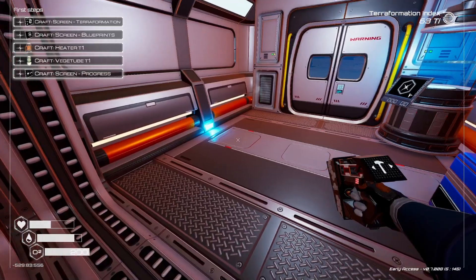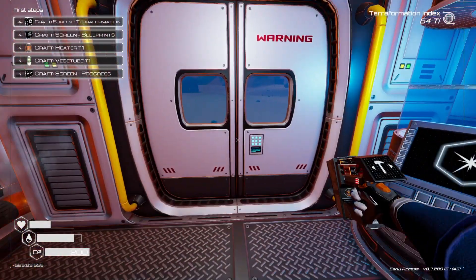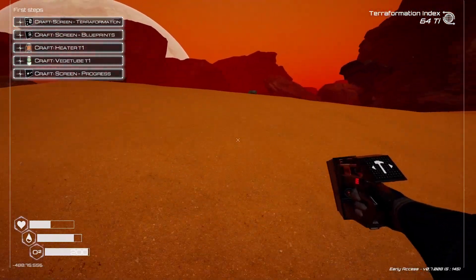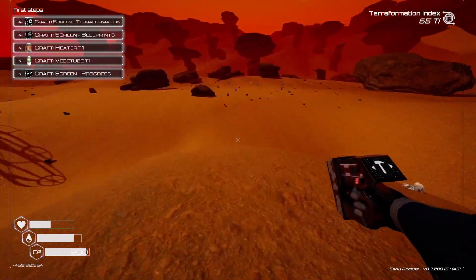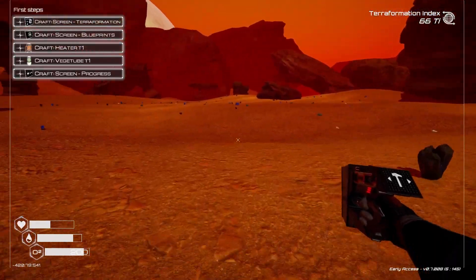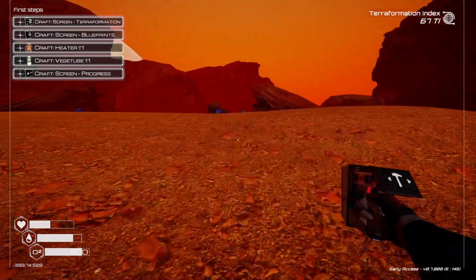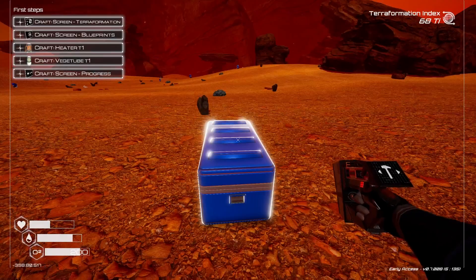Now let's build. We have to open up some of these crates. There's one out here — need some — oh, got a couple of iridium. Perfect.